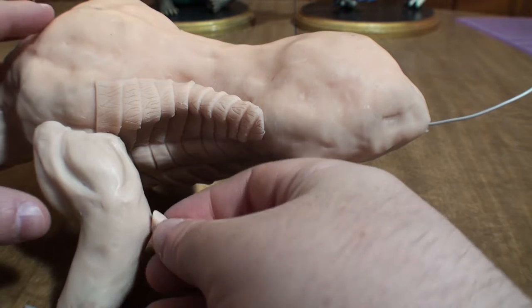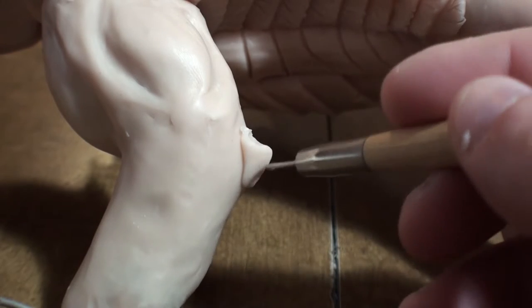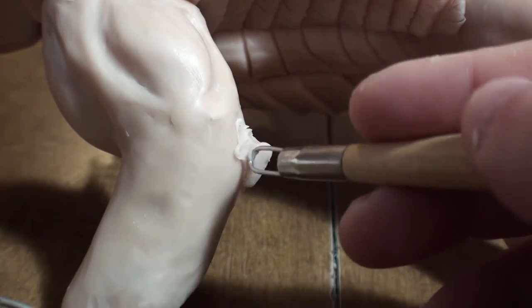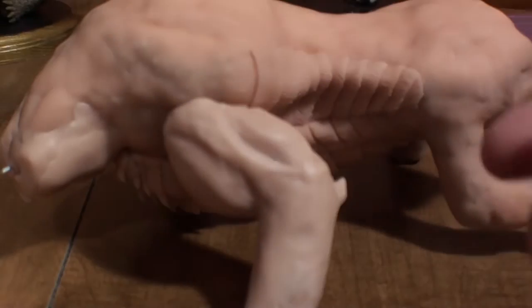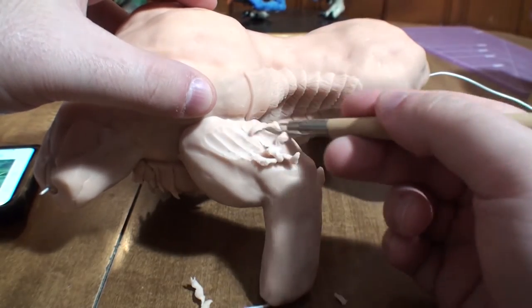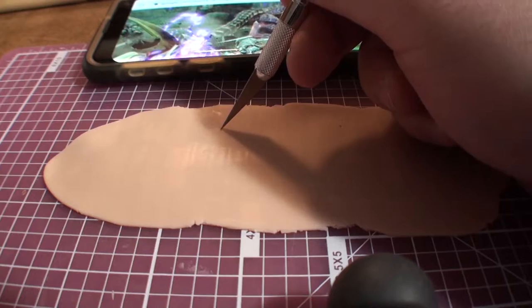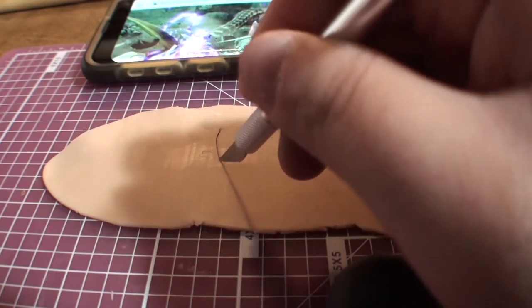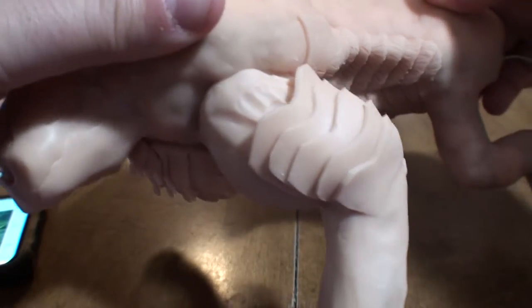And don't forget to add even more spikes, because of course he has spikes coming out of his elbows. Why not? It was at this point that I noticed there's armor plating covering up pretty much the entire front legs. So yeah, about that. Just a quick shave later and I can start working on those aforementioned plates. I basically just cut these shapes out of a sheet of clay, lay them down on top of one another, and attach them. No biggie.